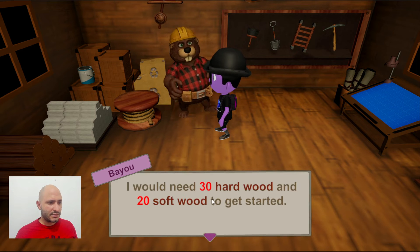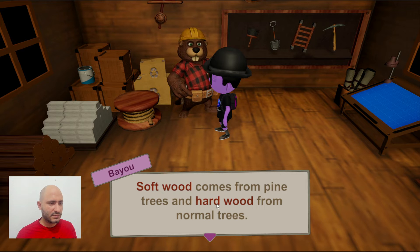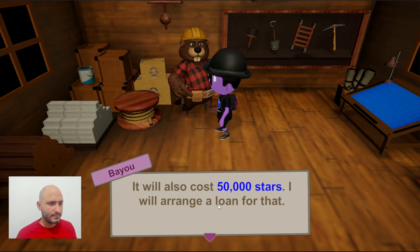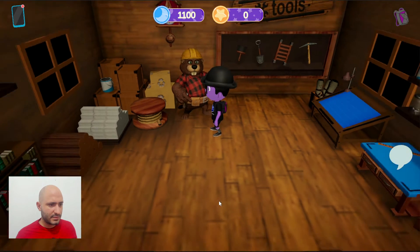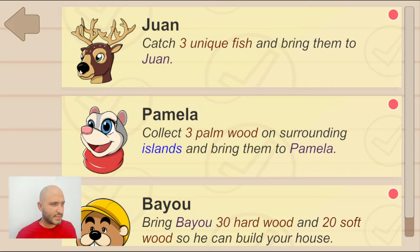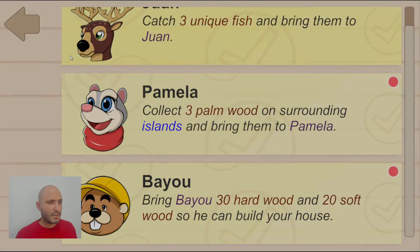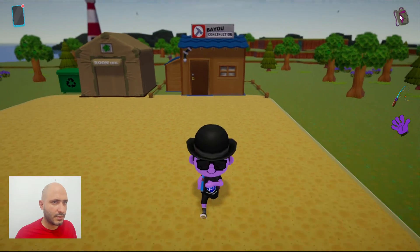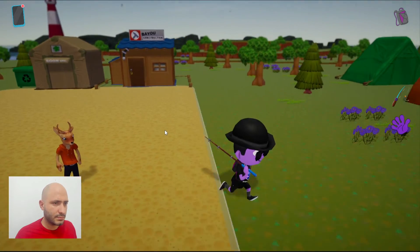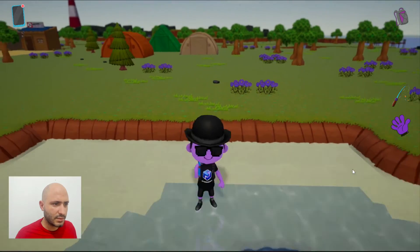Right now Bayou is telling us that we need to get some resources to upgrade the tent so we can get a house. The task has been updated — we need to bring 30 hardwood and 20 softwood. Now we're ready to move to the surrounding island with Dolly. Here's the dock where we can find her. We're going to start a conversation and let her know we want to explore the island.